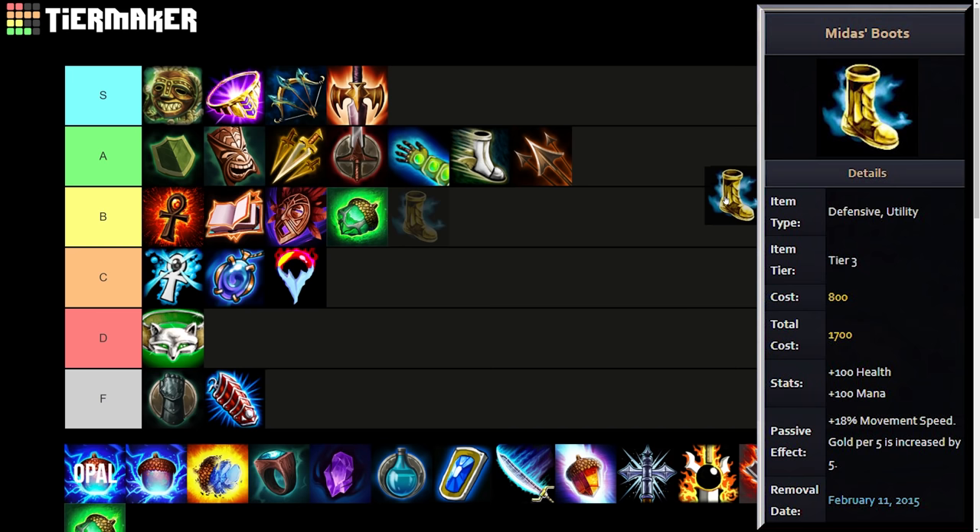Speaking of gold fixing for supports — Midas Boots were the way they did it for a while. I'd put these in A tier, because you can never underestimate gold generation. Anything with gold generation can theoretically break the game, like Solodin using Guardian's Blessing — people will find a way to exploit it. Midas Boots were basically just boots with gold per five on them.